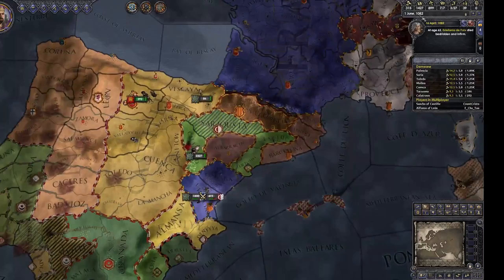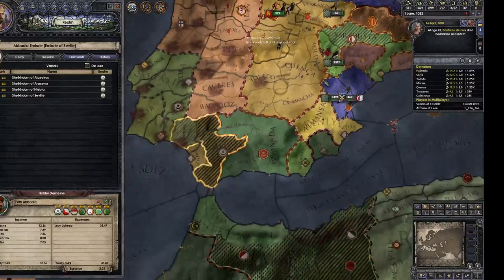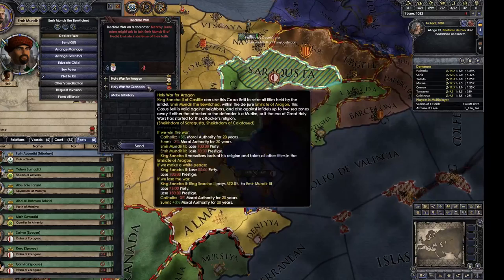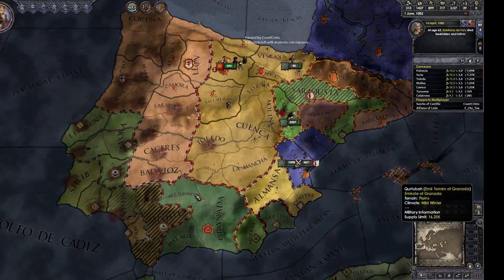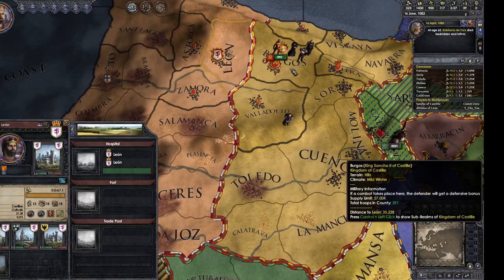Oh no! He's warring for more. France is currently at war with the guy to my right. So I'm going to go to war with him and try to prevent him from getting it by declaring war for the same land he's currently at war for. I can't declare war for the same land he's already at war over. Darn. And there's this whole measles epidemic going on over here.